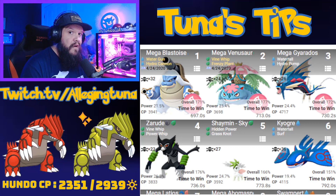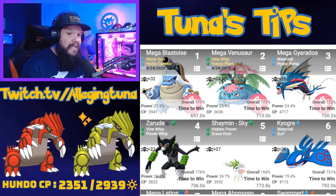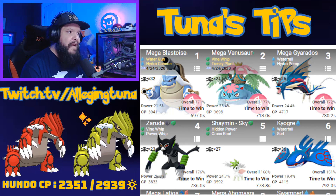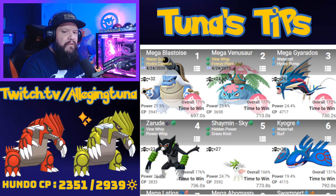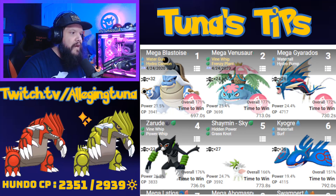Mega Gyarados has Hydro Cannon — you can get that simply by using a Charged TM, no Community Day required. Mega Gyarados is a decent counter and will get the job done. Those are your top Mega counters. For non-Mega non-shadows, Zarude is up there — that mythical Grass and Dark type.